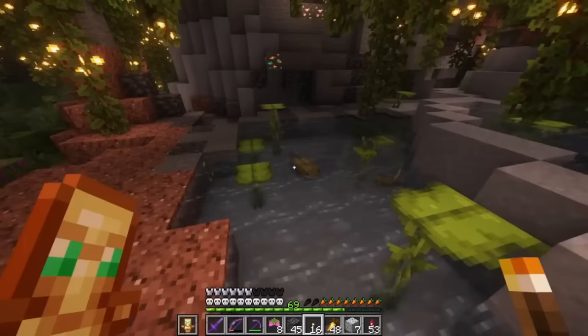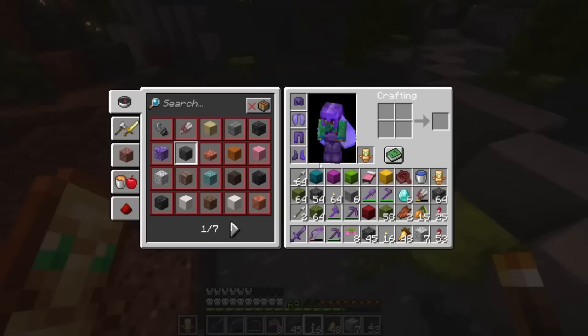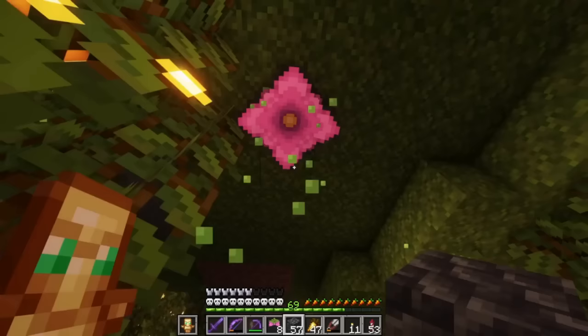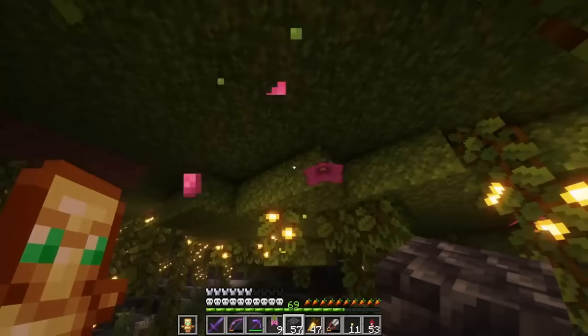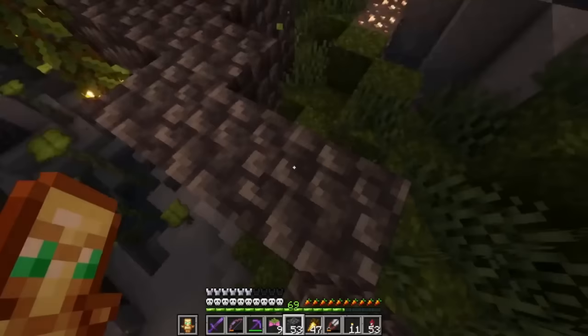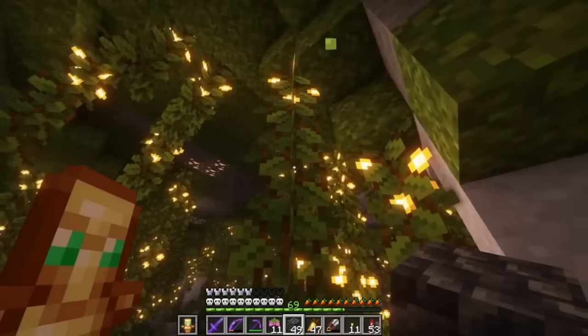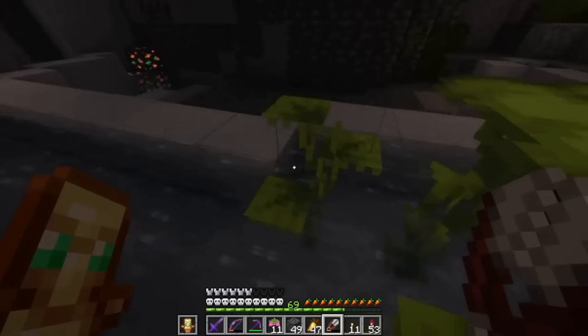Axolotls are doing their thing — you know what? We could take one of these home, and I think we will. Let's grab this yellow one right here. Got number nine, and we can crawl over and grab number ten, then crawl up here and get number eleven. I don't see any more spore blossom particles, but I'm going to grab as many of these mini drip leaves as I can — these guys rock.